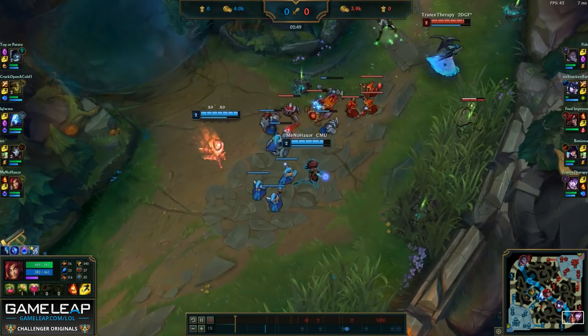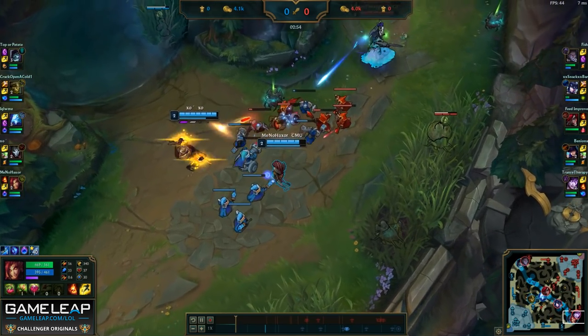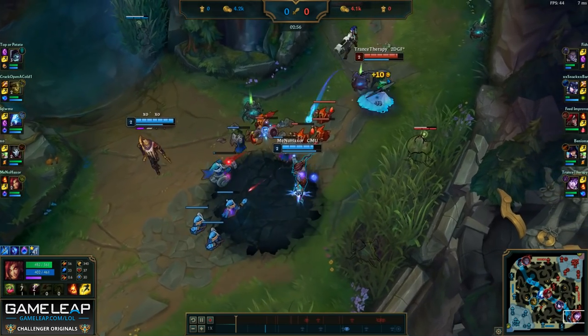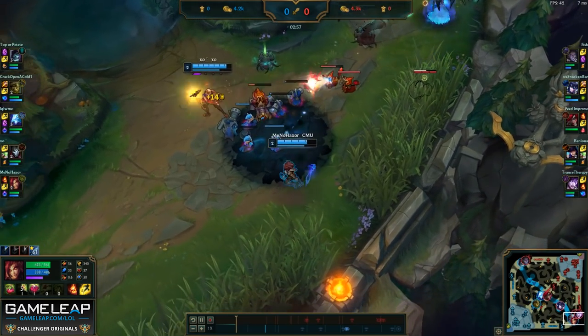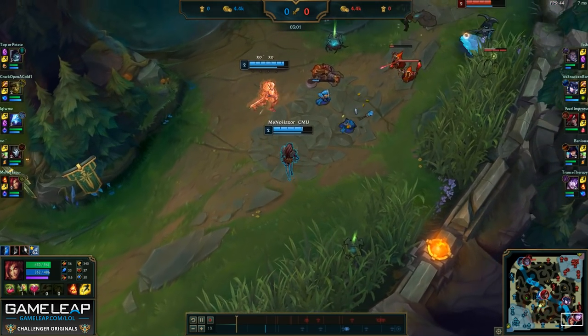As you can see, I'm always keeping my distance away from Morgana, never being in range of her Q, and I'm only looking to poke with my Q-W combo together, then letting Jhin follow up with his own W for extra damage.